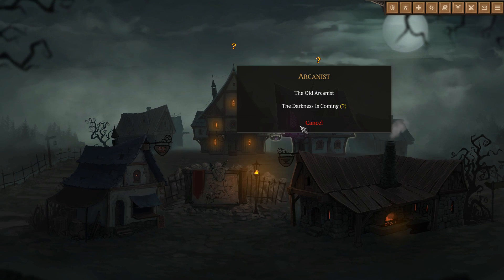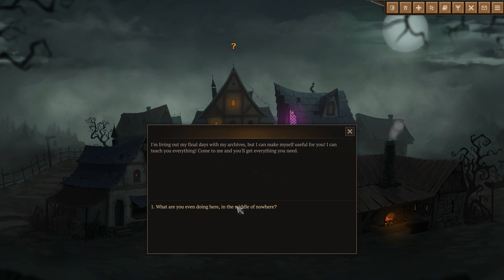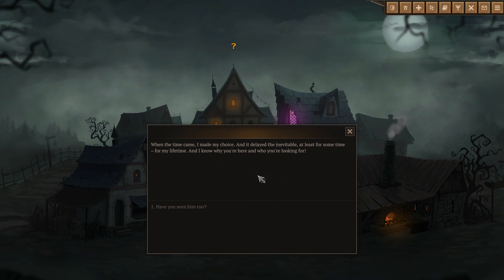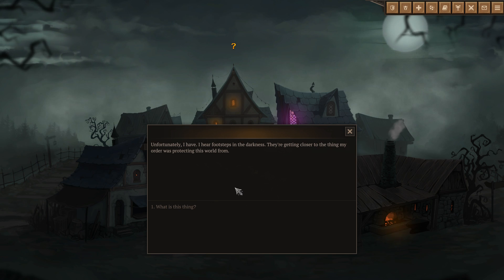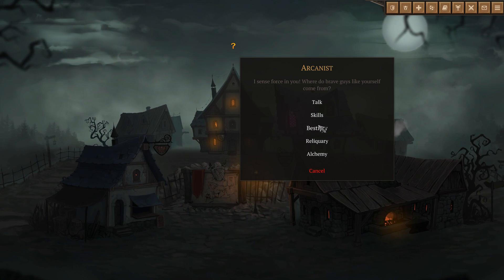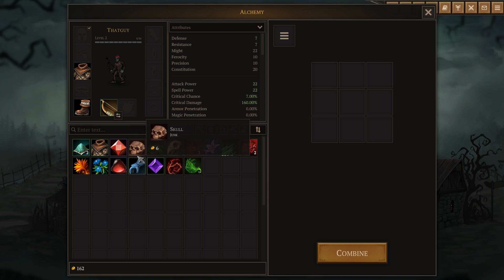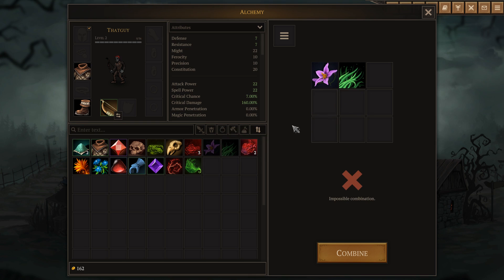What do you have to say now? Darkness is coming. The old man says he's looking at his final days with the archives but can make himself useful - he can teach anything. He knew why we're here and who we're looking for. He's heard footsteps into darkness getting closer to the thing his order was protecting the world from. Just darkness has grown stronger. There's also a bestiary and alchemy system with ingredients.